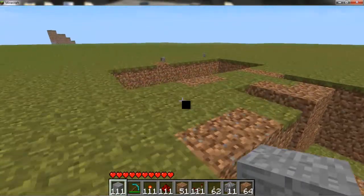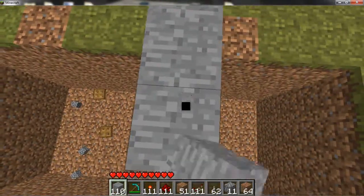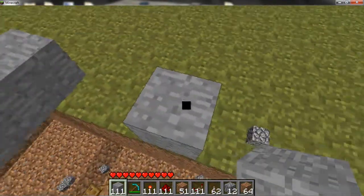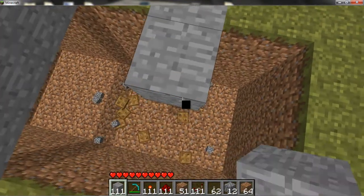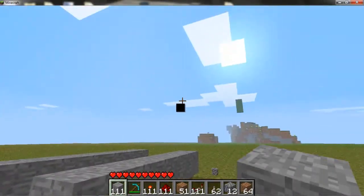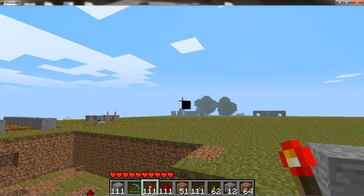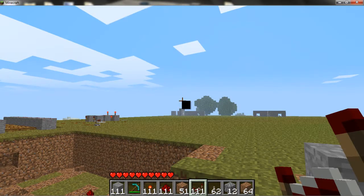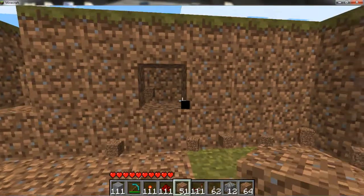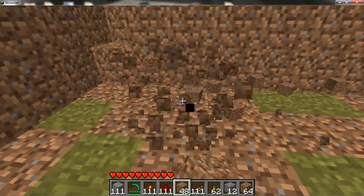First thing you do is make the bridge going across. There are ten blocks and this giant hole has lava beneath it — you need a way across it. To make this bridge you're going to need any kind of block, a pickaxe, redstone torches, redstone dust, redstone repeaters, and levers.